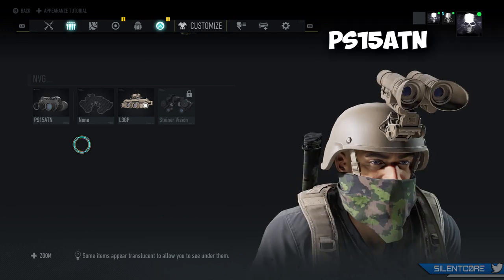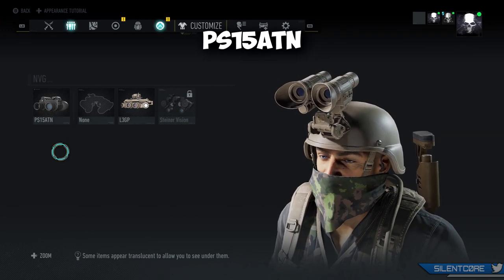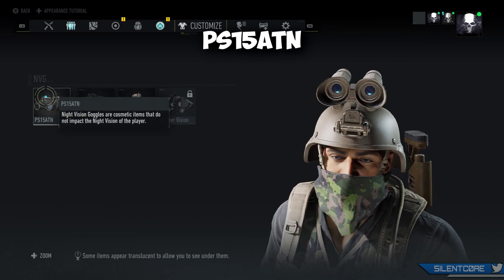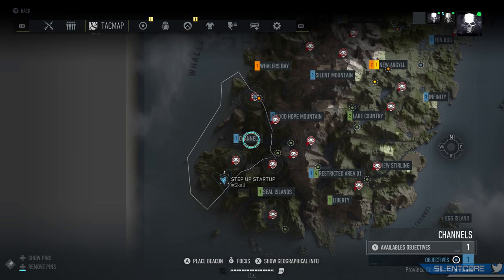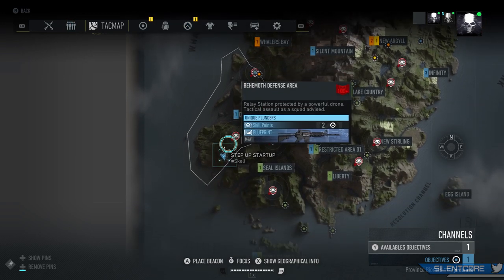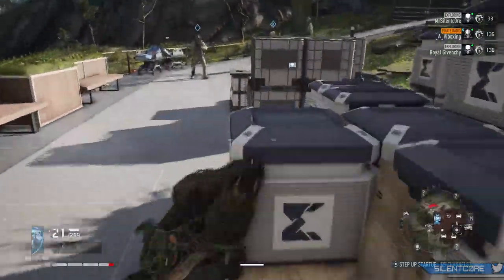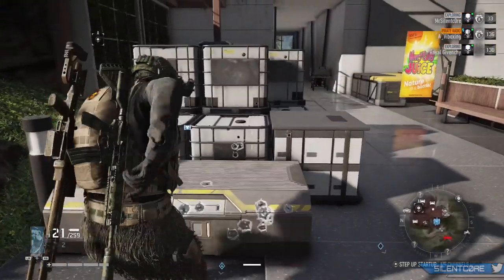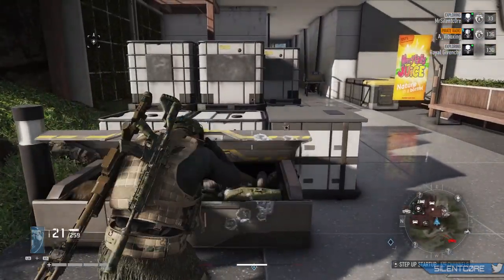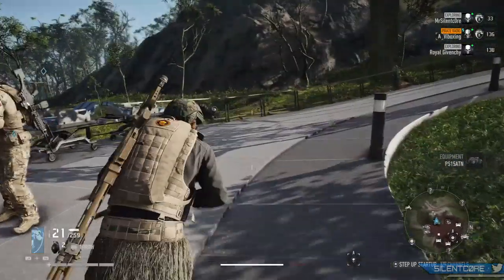Next up is the PS15 ATN — this is my personal favourite pair of night vision goggles in the game. You can find this one in the Channels region at the south west side of the map, and the location you want to visit is called Step Up Startup, at the south side of the Channels district. Here you'll find a complex, and the chest will actually be very easy to find inside. It's in a crate located kind of outside of the facility, so you can easily grab that one and you've now unlocked the second pair of night vision goggles.